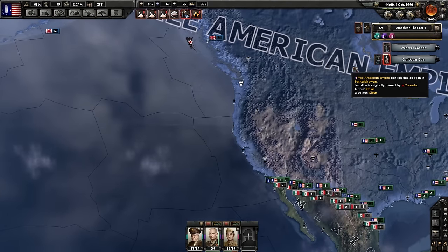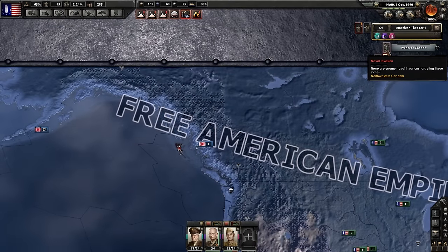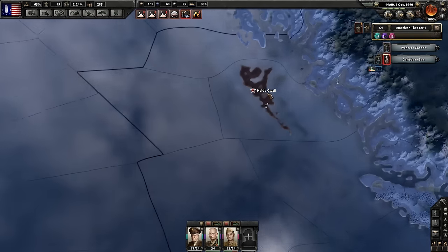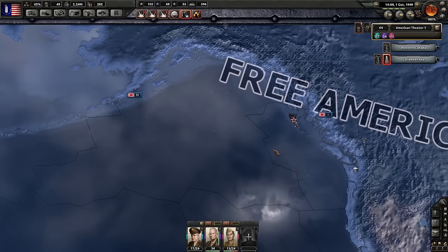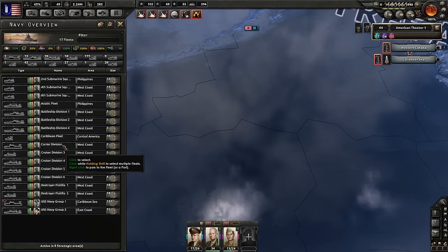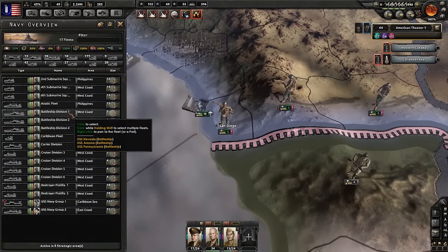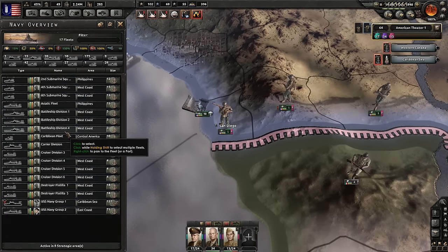They also have something apparently going on in the Pacific, the Caribbean Sea, and in Western Canada. Japan is over here and I don't know what they're doing - maybe they're helping out with something. Either way I do need to start controlling more of my ships in the Pacific now. I think now is about the time. So we can do the West Coast - we've got a division of battleships here all along the West Coast.